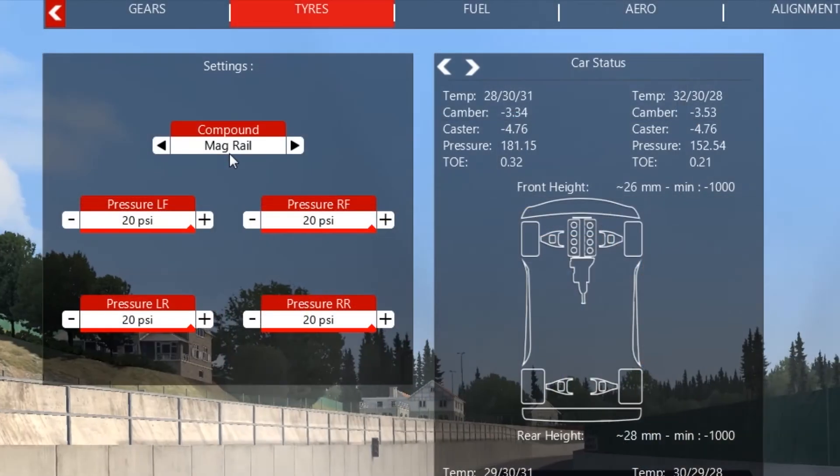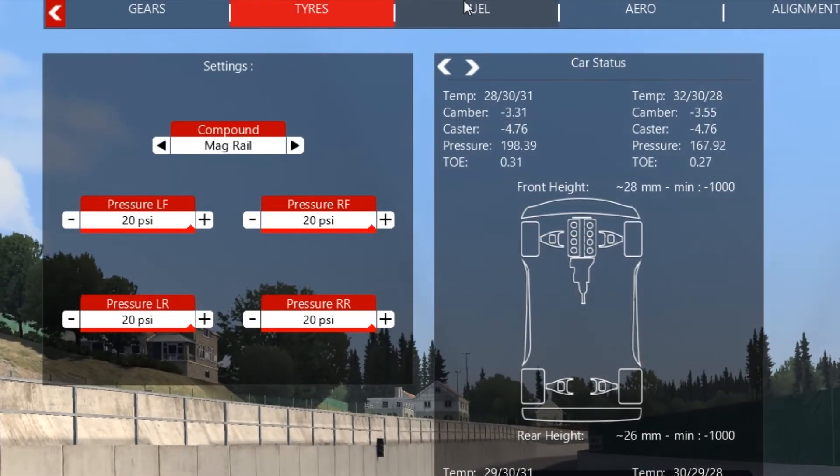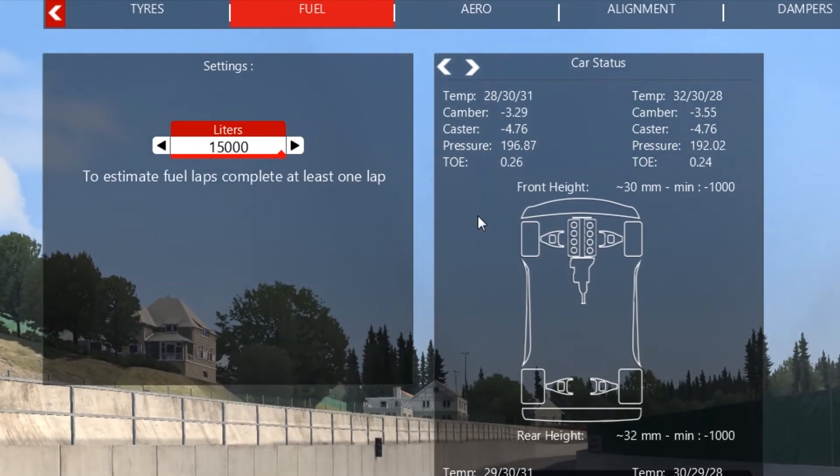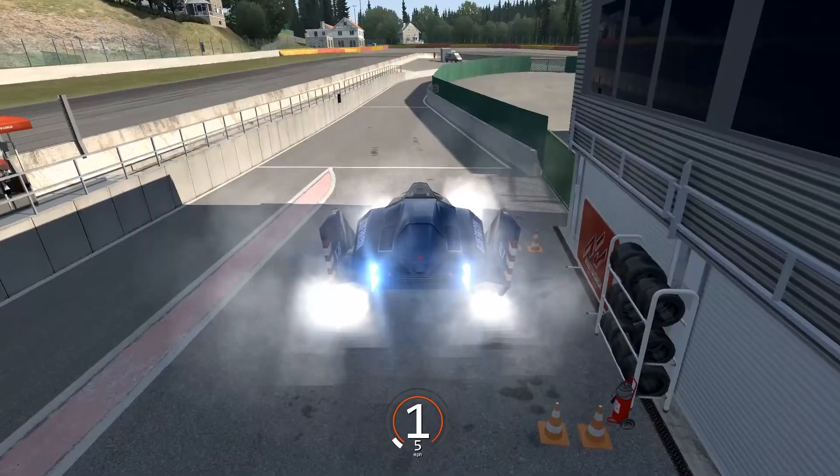For tire choice, all you can select is 'Mag Rail,' and the fuel tank holds 15,000 liters. Alright, so let's drive this thing.